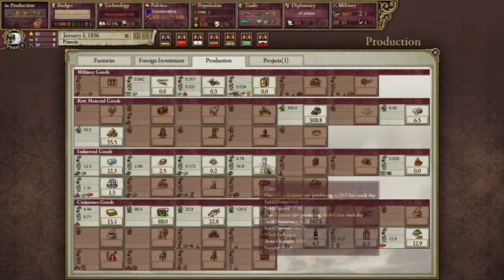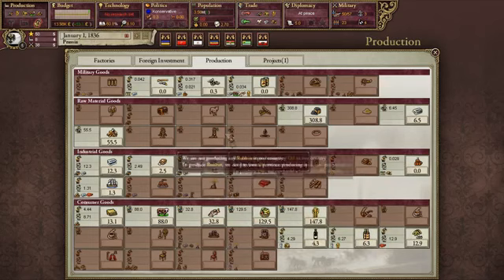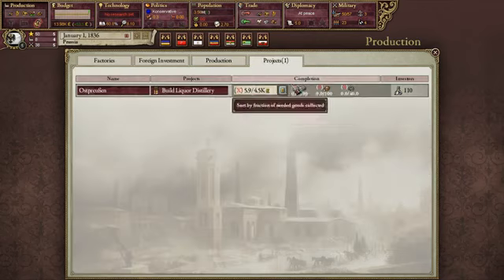Over here we've got glass, which is actually being produced by a few of our factories, represented by this icon. These things that are grayed out or in red means we're not producing them at all, which means we probably don't have access to the resources or we just can't build them yet — such as we can't build tanks or planes because we don't know how to do that.